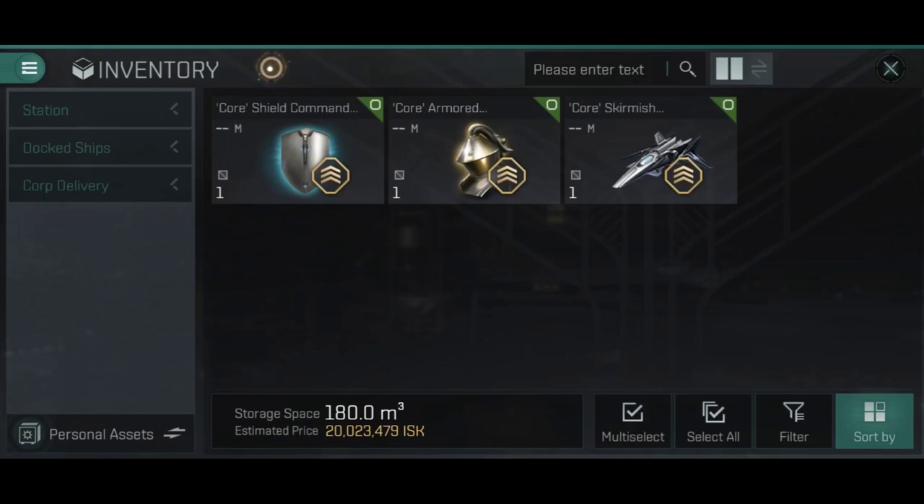There are three versions of these currently available: the Shield Command Burst, the Armored Command Burst, and the Skirmish Command Burst. We're expecting to see Mining Command Bursts added at some point in the future as well, which would then be fit onto things like the Porpoise or the Orca, but those are not currently available in the game. I've talked about those at length in other videos, so if you're interested in the Porpoise or the Orca, check the description down below. Now, of course, these do come in various different meta levels as well.